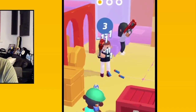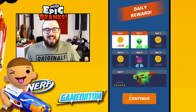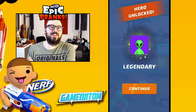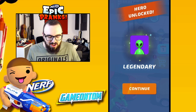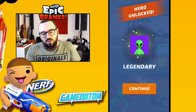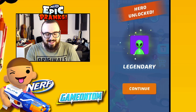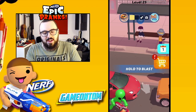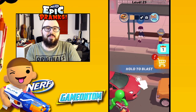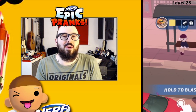That is insane! Welcome guys to a brand new Nerf Epic Pranks video. Today we're gonna have some good fun comparing the best and worst blasters. We've unlocked a new legendary hero right off the bat — an alien skin! We also earned a thousand VIP coins. In the previous episode we got up to level 25, so let's see how far we can get. Don't forget to hit the like button if you're enjoying these videos!